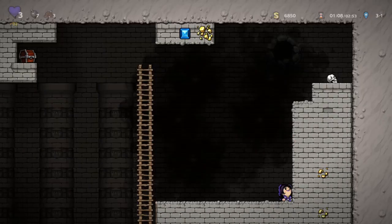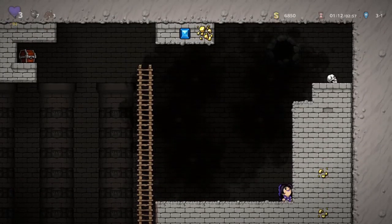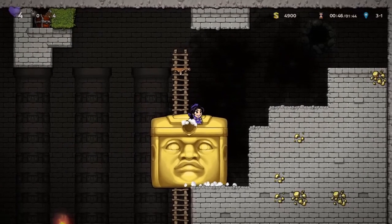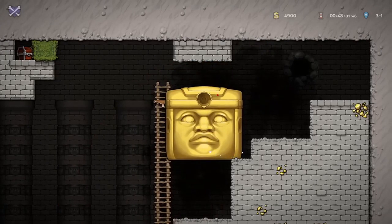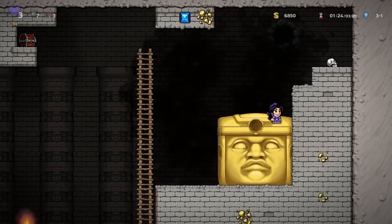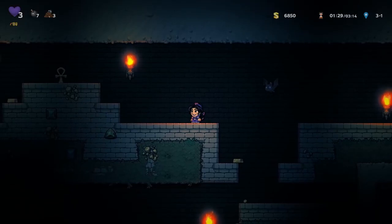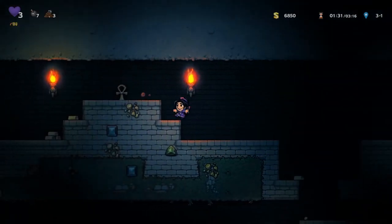Bait Olmec back over near your makeshift stairs and climb the ladder to get on his head. Keep in mind that standing on the left or right of his head makes him move in that direction. Now, if you don't feel comfortable with the ceiling that is liable to crush you, feel free to use a rope to get all the way to the top right before landing on his head. Mash your enter door key when he is jumping below the door to enter. It can be a little finicky, so just press the button very quickly.